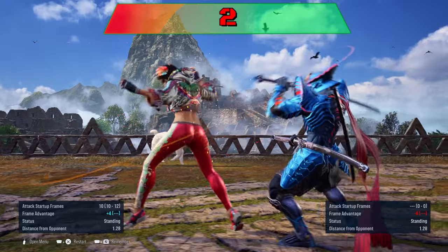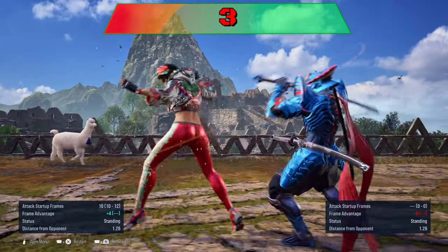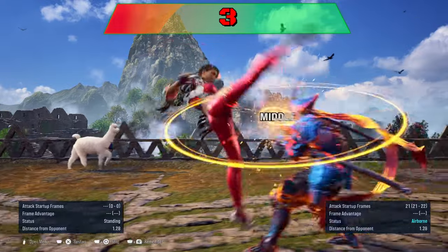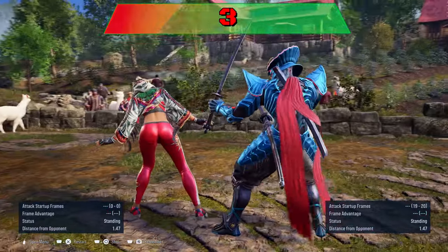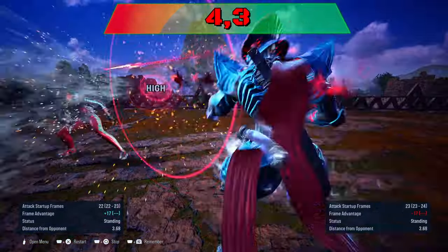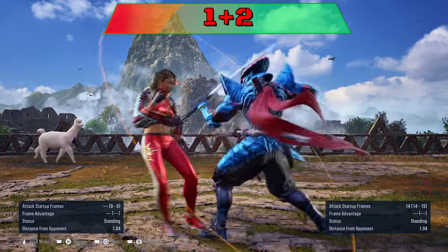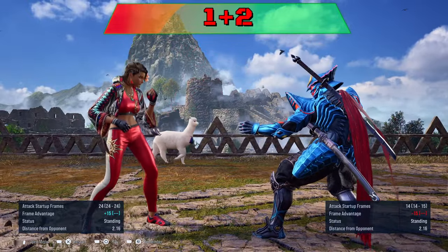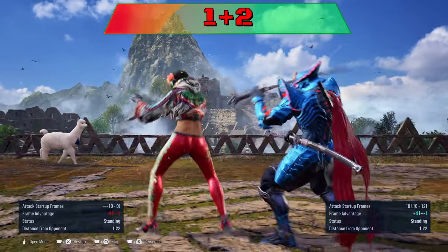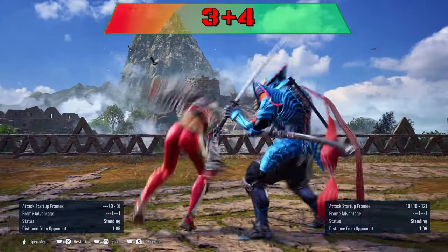2-2 can be sidewalked right to punish. 3-3 is minus 13 for a punish, or sidewalk left to punish this move. 4-3 string is minus 14 to punish. 1-2 is minus 11 for a punish and can be sidewalked left to punish. 3-4 can be sidewalked to both sides.